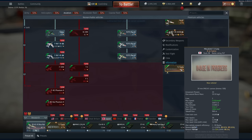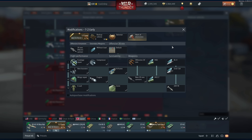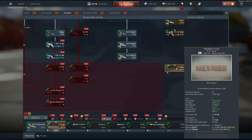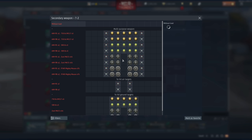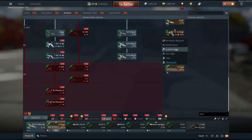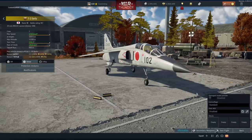Japan is also getting the T2 Early — pretty much the T2 but slightly different. I'm assuming it's a pack premium at 9.7 BR. The original T2 was taken off sale as a pack and became a GE premium, so this is the new top dog. The main difference is it only has access to AIM-9Es, whereas the T2 has AIM-9Bs as well, but other than that the loadouts are essentially the same and nobody's really going to miss the AIM-9Bs.